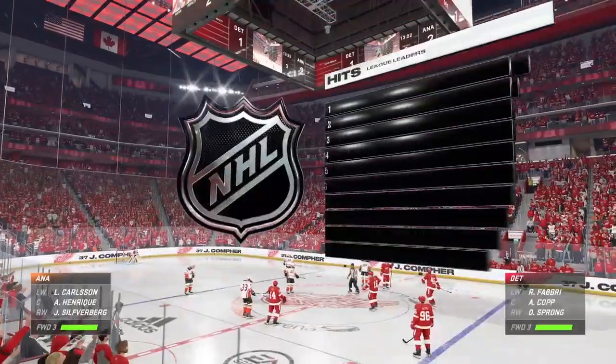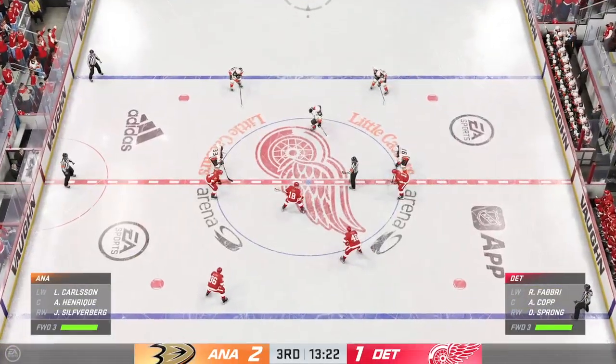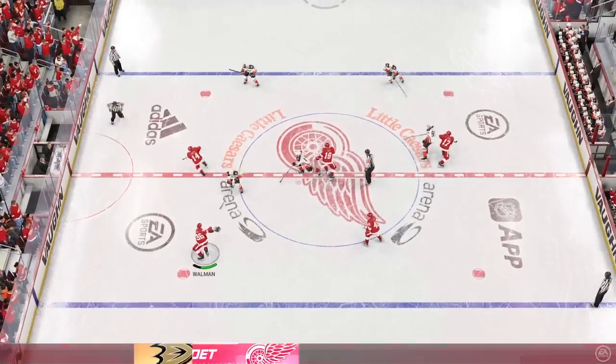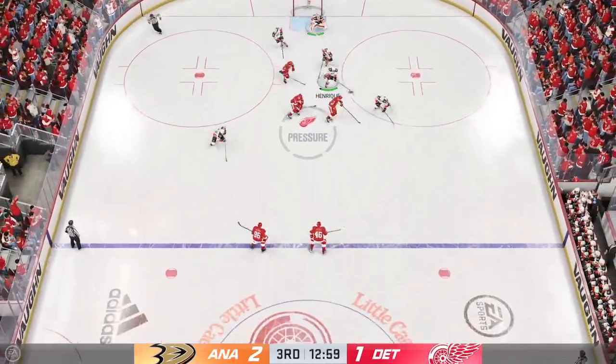The Red Wings have suddenly put themselves into striking distance to even things up here in the third. It's tough when you're on the other side of this — you can feel the wave coming and you're not sure how to stop it. They have to find a way to continue the pace, put them on their heels, and just attack the net. Detroit's got the puck along the wall, and that's knocked away by Fabry.